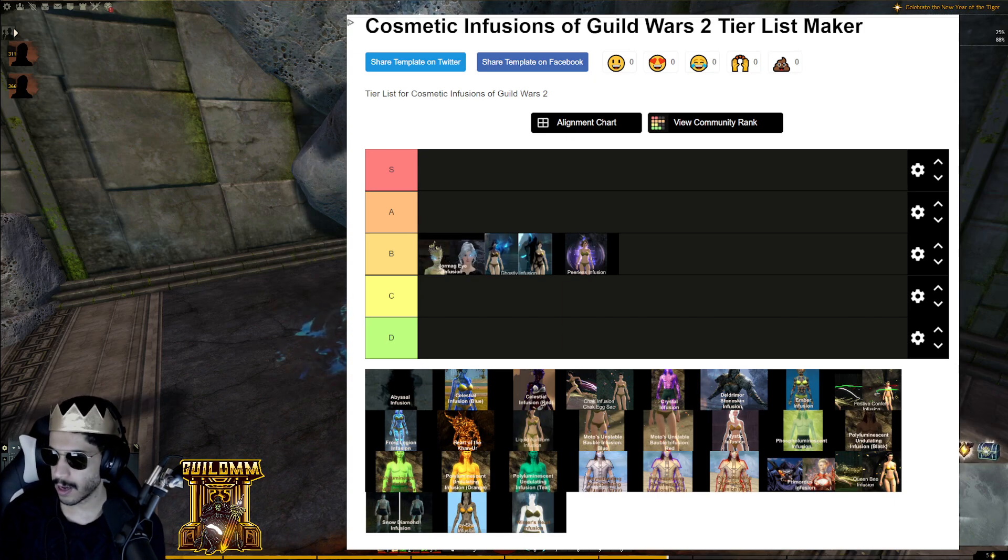I'll put Jormag Eye at the front of the pack in B tier. You can also match the infusion with one of the eye patch masks since the eye patch is a mask and this is an infusion.